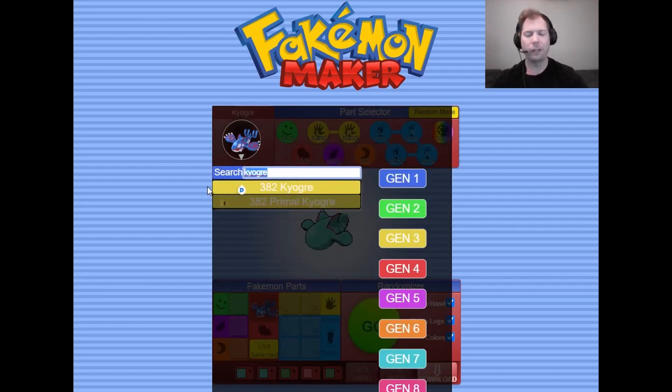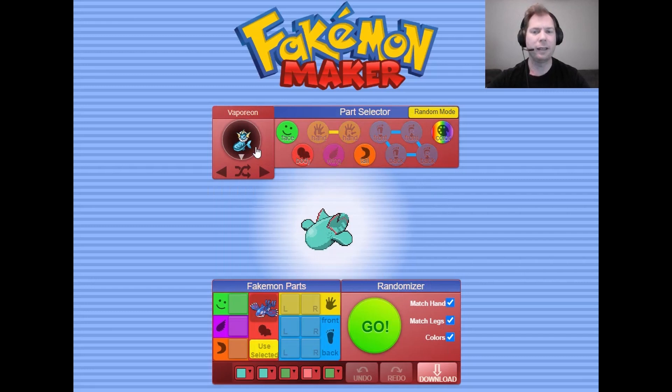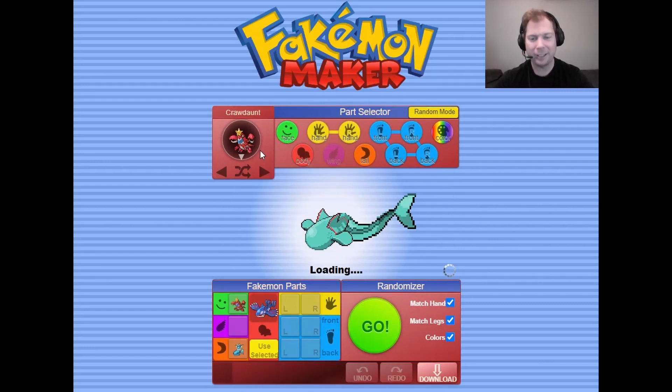I already know what I'm going to use for the tail — we are going to use Vaporeon's tail because Vaporeon has the most fish-like tail. His tail looks more like a fish than any fish Pokemon, which is saying something. That's perfect, I love that. Now we've got to get something with a super aquatic face. I'm thinking of other things you see in the ocean — what if we go with a crustacean? What if we go with Crawdaunt? We're going to use his face — he's got the star on his face so that kind of works. This still works, I like it.